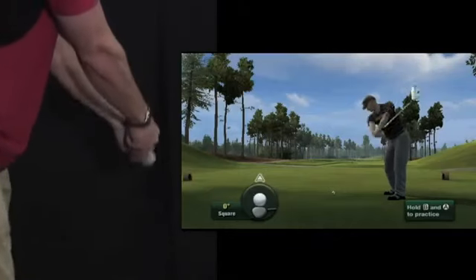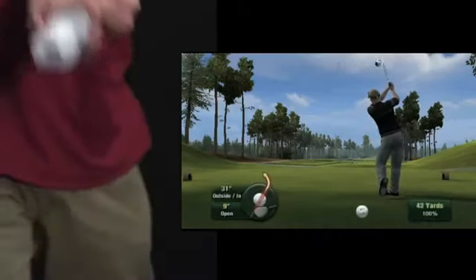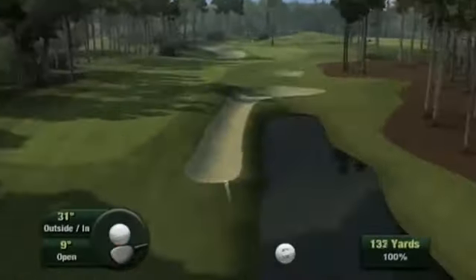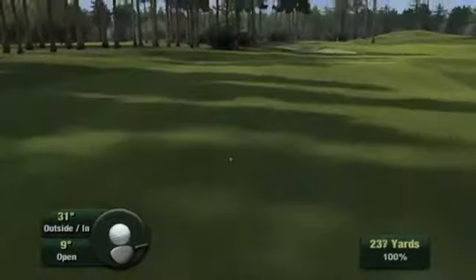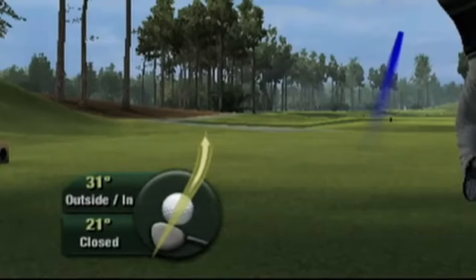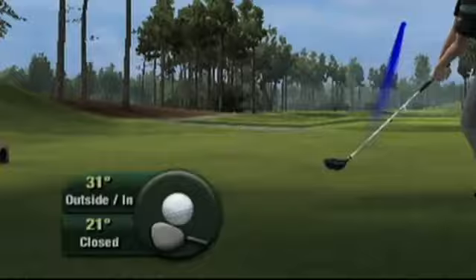Because we still measure rotation of the Wii Remote, you can hit the ball outside-in with an open clubface and watch it shape back into the center of the fairway. New interface elements display the amount of rotation you have on each swing and keep track of your angle as well, so you can see what you've done and correct it if necessary.